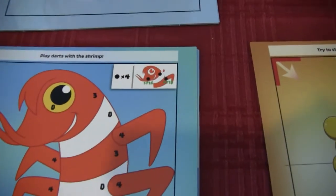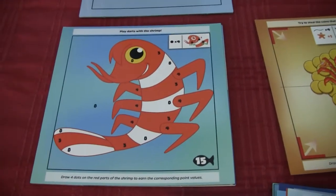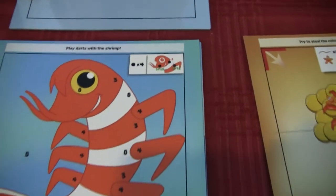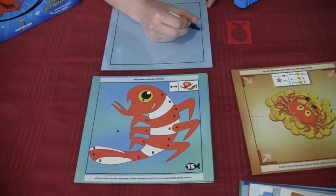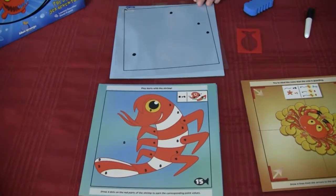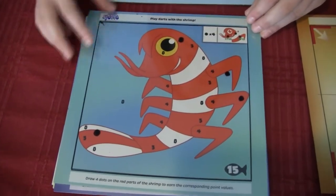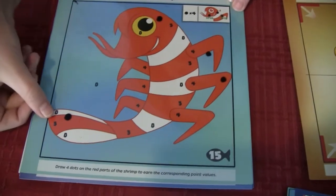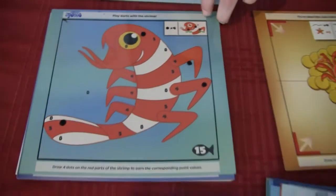This one, you have to play darts with it. Looking up here, you'll have to draw a dot on each of the numbers — not on the numbers, but in those sections. So you've got to draw four dots to score points. Let's see where you're going to put your dots. I'm going to put one right here, and here, and there, and down here. You're trying to score a lot of points. Let's see how you do. I got three, four, and none — because I went into this one, because I'm on the line, and there I missed. So you got seven points for that one.